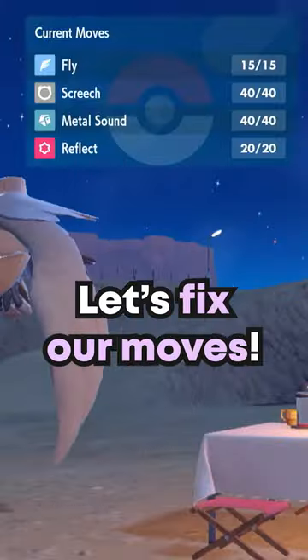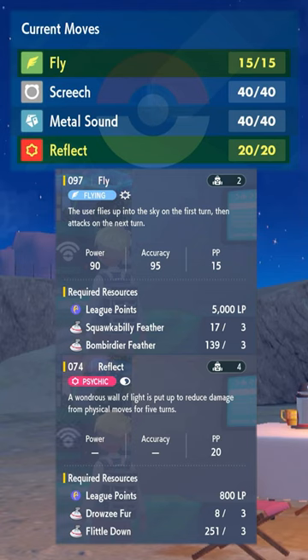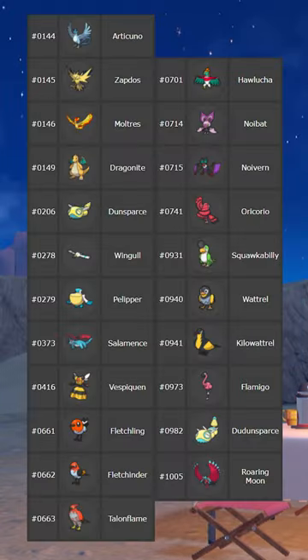Let's fix our moves. You'll need to use the Move Rememberer to relearn Screech and Metal Sound. You'll need to craft the TMs for Fly and Reflect. Alternatively, you could relearn Taunt or teach Roost by putting in a Picnic with any of these Pokémon.